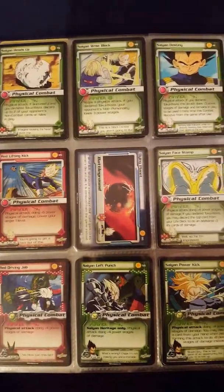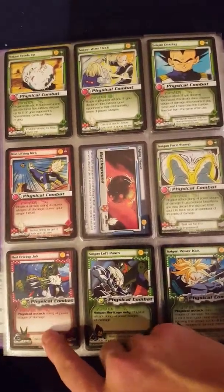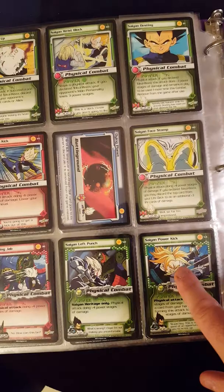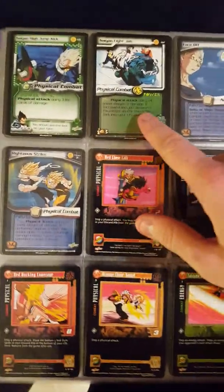This one's actually not Vegeta, but it's him holding Vegeta so I put it in my collection. We've got Saiyan Heads Up, still in Android Saga, and then we finally get into the Cell Saga.